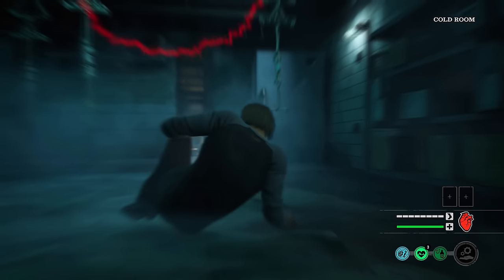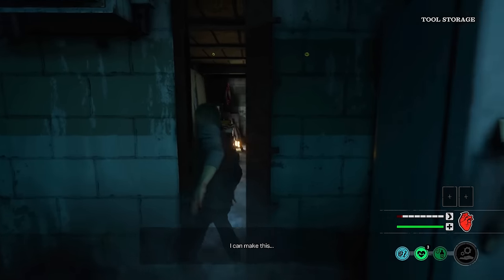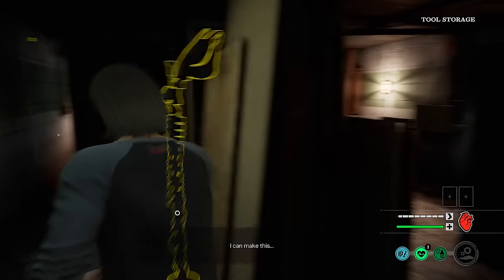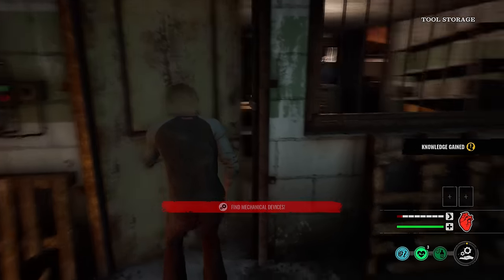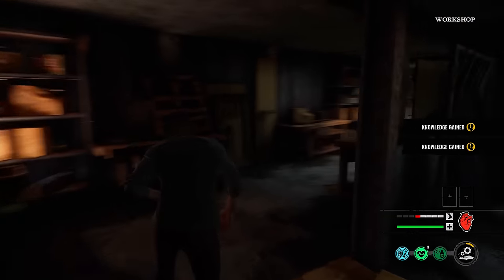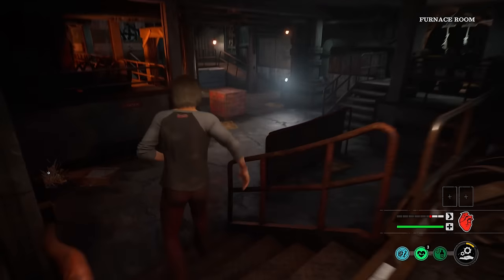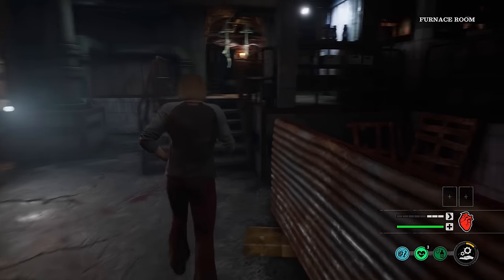We've got gas station. Leatherface is not starting in basement. I always have to double check there. One tap, bang. Now we can actually save some time here — tap all this. Make sure you get the radio; you get a lot of knowledge points for them. And we actually got Head Start on as our perk, so this lets you see where the fuse and the valve spawn so you can plan ahead a little bit.